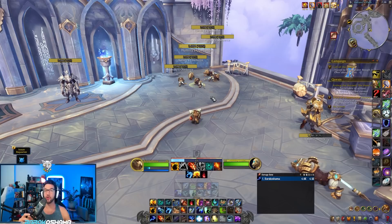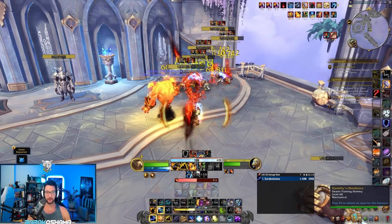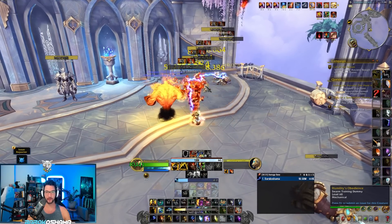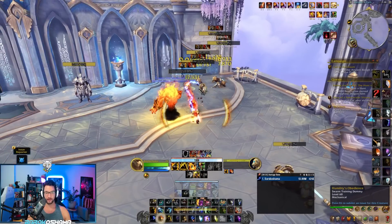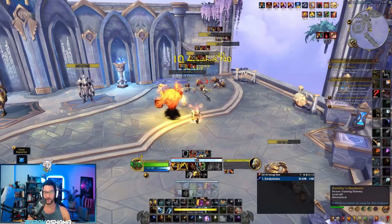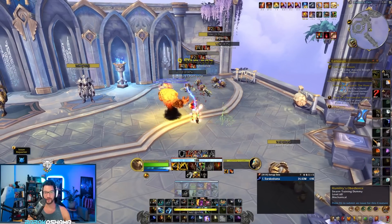So I put down all my totems, use Storm Keeper, Primordial Wave is back on cooldown, and I'm just casting Chain Lightning and Lava Burst. I only want to cast Chain Lightning and Lava Burst because it reduces the cooldown of Primordial Wave for each Lava Burst cast hitting all these different targets. I'm just weaving Lava Bursts in per cast of Chain Lightning, and Molten Slag is hitting all these targets.